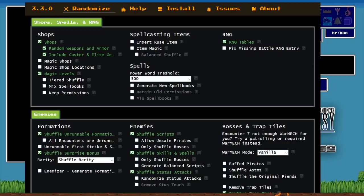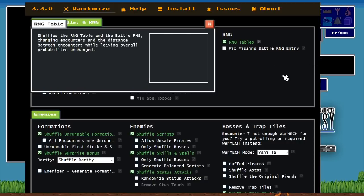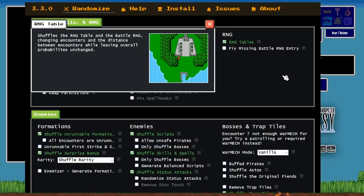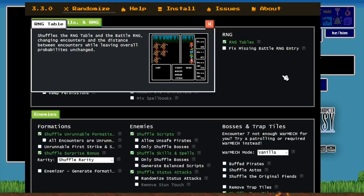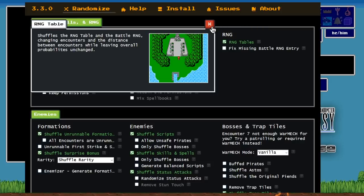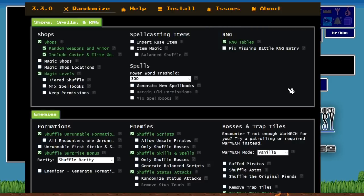The RNG table on the far right means that in the vanilla game there was always a certain number of steps between each encounter. Now it's been randomized — you still have your table of 256 steps, but those six to eight encounters are just going to be random as opposed to what they were in the original game.